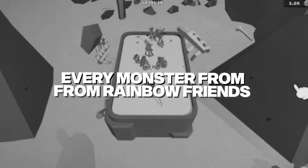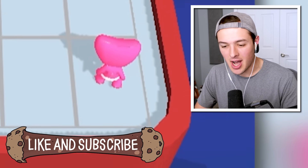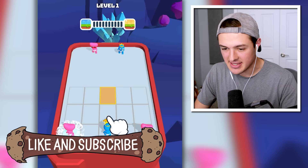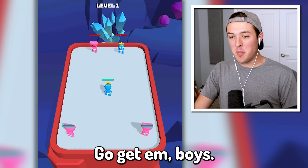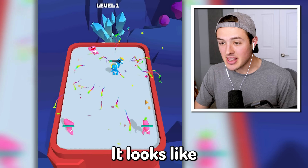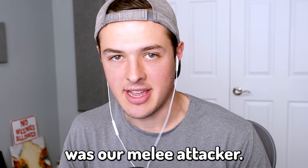Today we're going to be merging every monster from Rainbow Friends to upgrade them. Starting out, we have Blue and we also have a Pink Huggy Wuggy. I could buy another one of these guys, move Blue forward, and it looks like we could start the battle. It looks like the Pink Huggy Wuggys are our ranged attackers, and then the Baby Blue was our melee attacker.